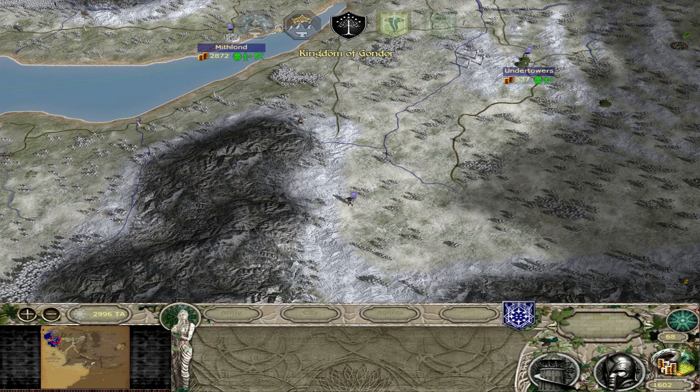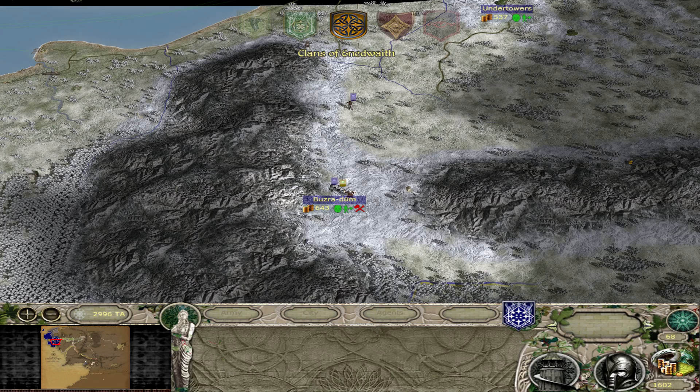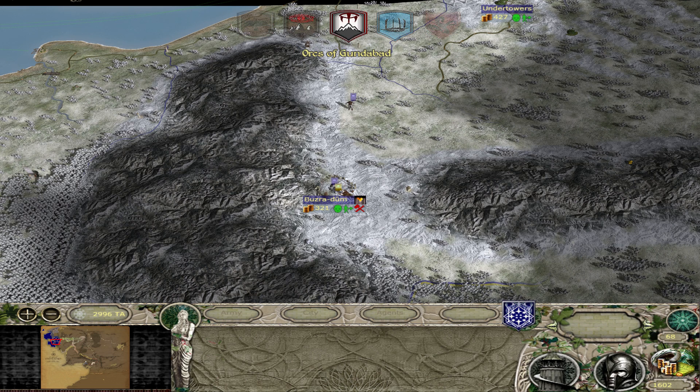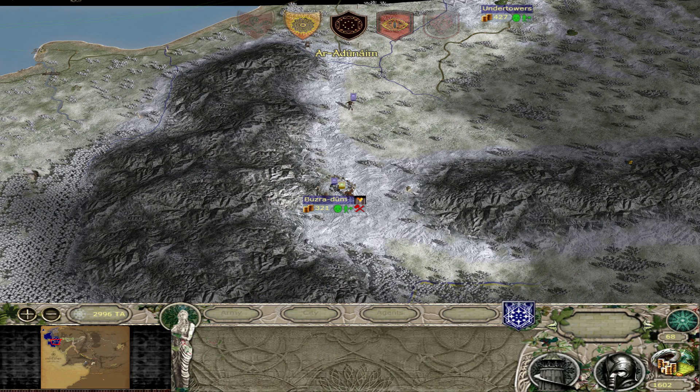The map music is so intense, I love it. Enidwaith just never lets up — they just hate us. It's like they've got to have a settlement right next to us; there's just no way they don't. Hopefully this stack is just the five-stack we saw and they didn't add to it, because if they did I'm going to be extra sad.